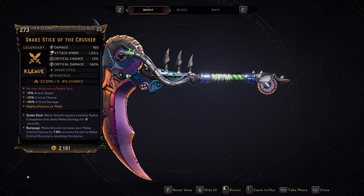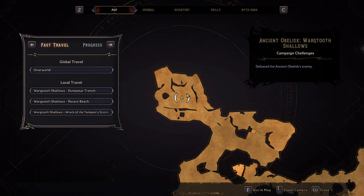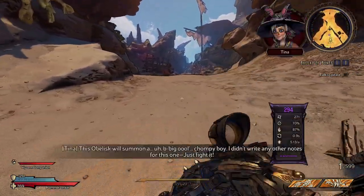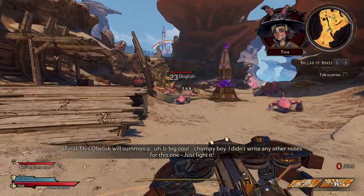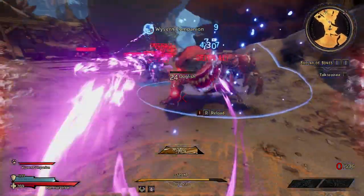The first weapon we're going to be talking about is the Snake Stick of the Crusher. This is a melee weapon. If you want to farm it, you need to go to the Wok to Shallows and go to the ancient obelisk — this drops from the Great White boss. To farm it, you defeat the boss and hopefully get a drop, then save and quit and reload the checkpoint to do the obelisk again. Rinse and repeat until it drops.